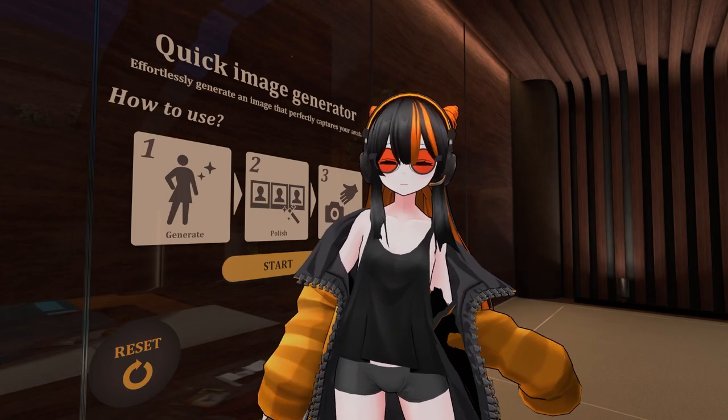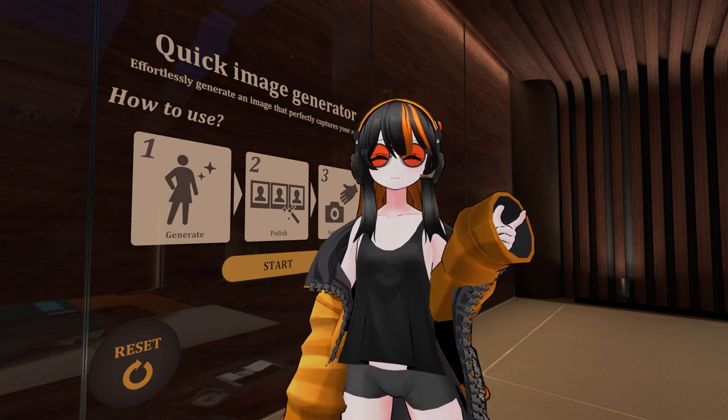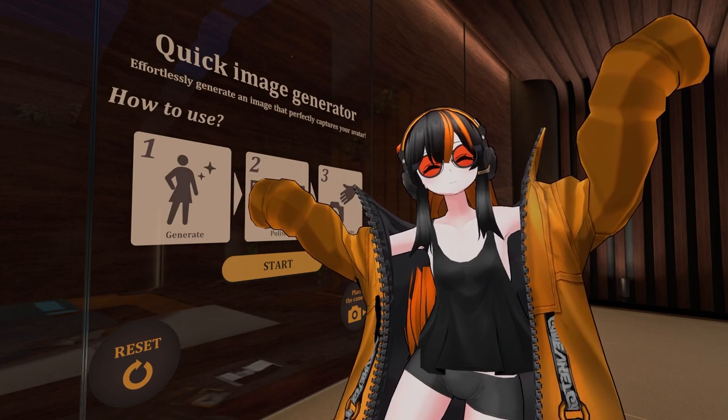That concludes our quick look at the avatar studio 0.5 with the new custom pose feature in the image generator. Until next time with DOSTA.